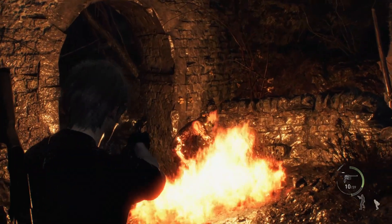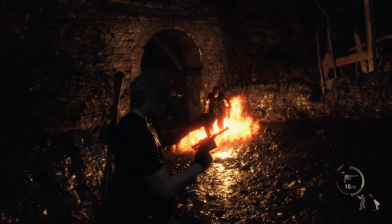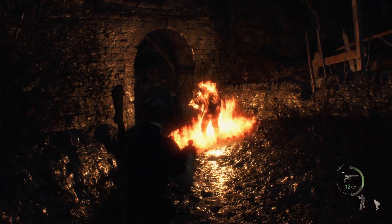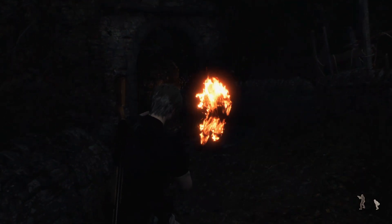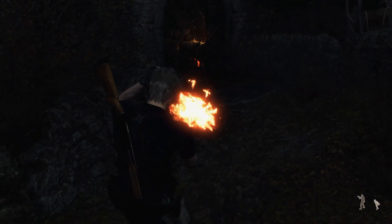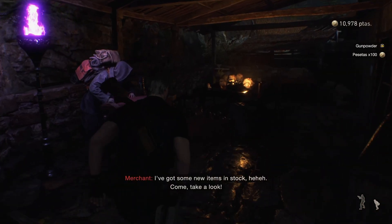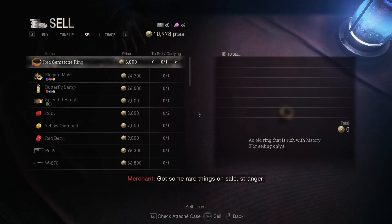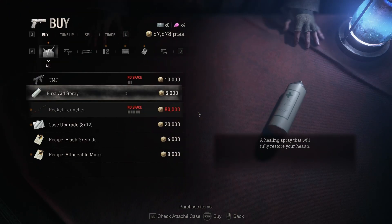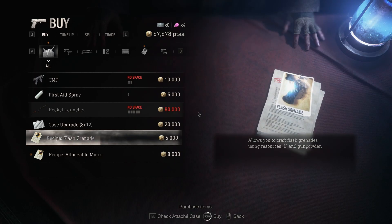Whether you've stealthed it or killed everyone won't matter here, because there will be an enemy at the bottom. I just want to show the really cool parry I landed that deflected his Molotov back at him, and then I got to watch him burn to death. The merchant is still there just outside the main hall if you've got anything to sell, and he'll have a few new items, namely some recipes and a case size upgrade.